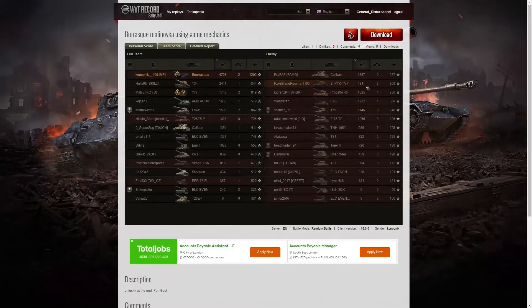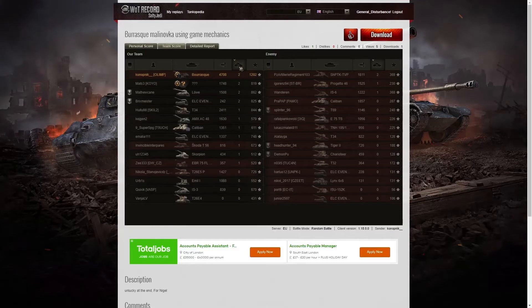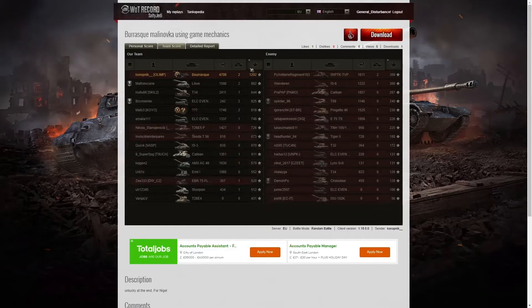The third highest damage in the game was the Caliban on the enemy team with 1,857. The Shrek who killed Knopfnik got 1,811 — good players who just got targets of opportunity. The highest kills went to Knopfnik with two, along with some tank destroyers, the Lurva, and the Ilse Evan 90. The only enemy to get more than one kill was the Shrek TVP with two. For base XP, Knopfnik topped all three columns with 1,202 — the only player over 1,000. Next highest was the Lurva with 862, then the T-34 with 844.